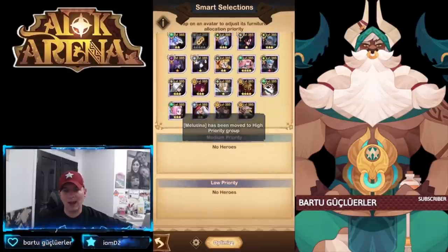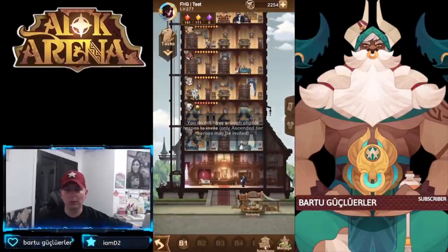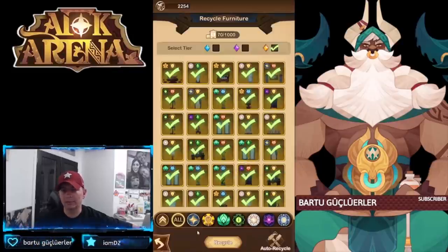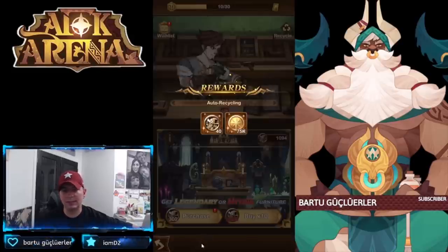I believe I put everybody in the top priority up here. We have all of our Ascended Heroes already built in all rooms. Let's go ahead and recycle what we got — I think that gives us enough for one more pull. I should have adjusted the wish list, I didn't even think about that. We'll recycle one more time — that gives us one card on the table.